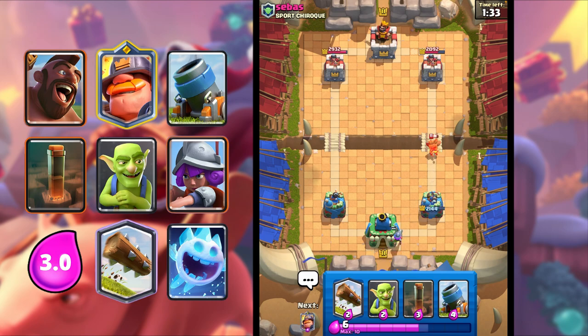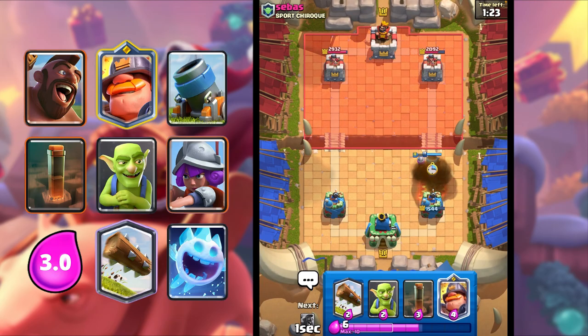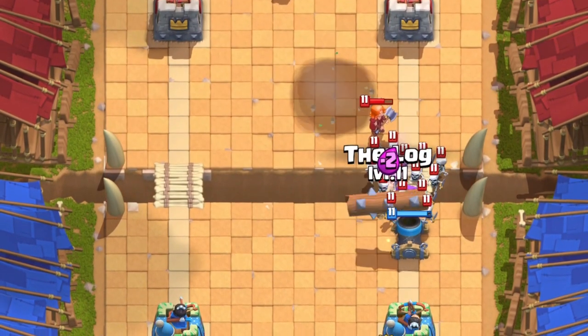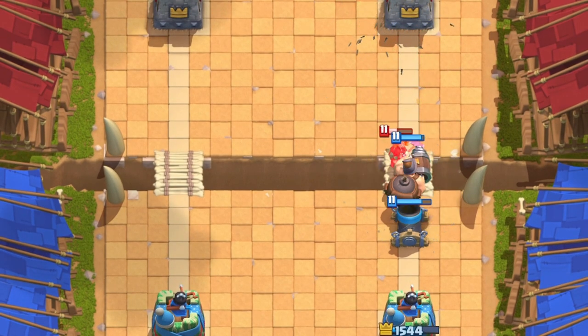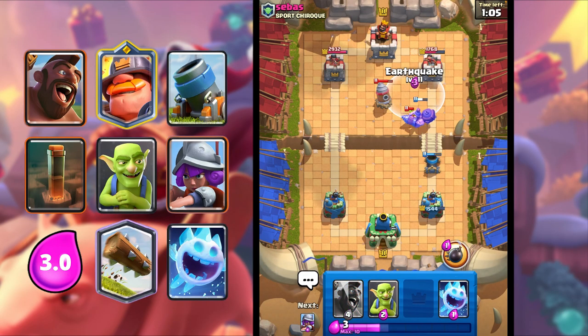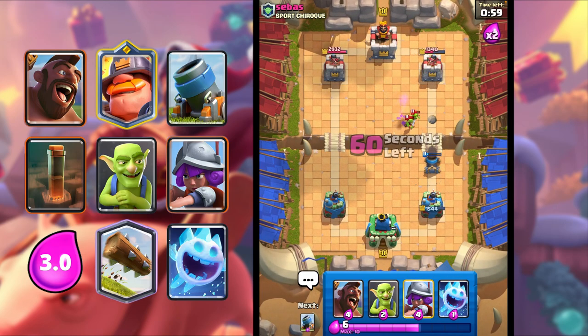I'm just gonna let that Dark Goblin connect, and I'm gonna go Mortar in front. He goes in for a Fireball on Mortar now — he's probably gonna Valkyrie. Yeah, he goes in with Valkyrie. I'm gonna Log and then Mighty Miner, and hopefully Mortar connects on the tower. He goes in for a Defensive Drill — I'm gonna Earthquake. Beautiful Earthquake there. We can get another Mortar shot on the tower.